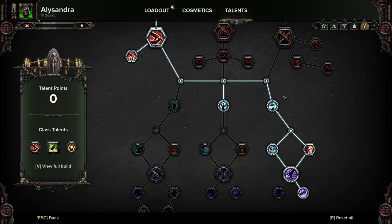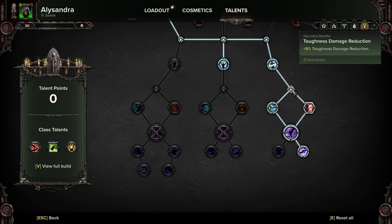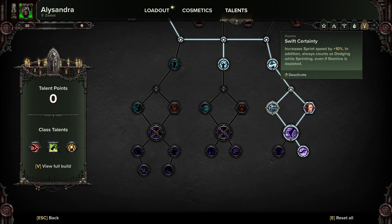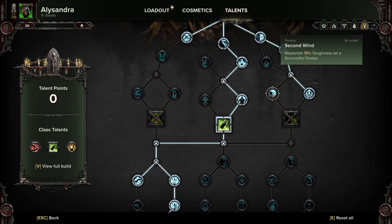You do lose a bit of damage, but you gain insane amounts of movement. This feels a lot more like playing Carrion Shade, which I absolutely loved in Vermintide — I loved maining the Shade in that. So with this, we're taking Swift Certainty: increases your sprint speed by 10%. In addition, you always count as dodging while sprinting, even if your stamina is depleted — which means as long as you're sprinting, you always count as dodging. That mixes up really nicely with the talent that does something about dodging.